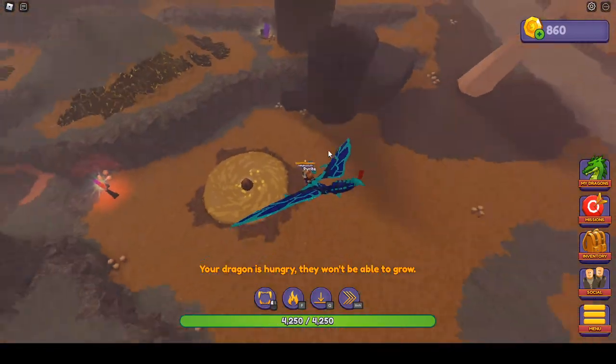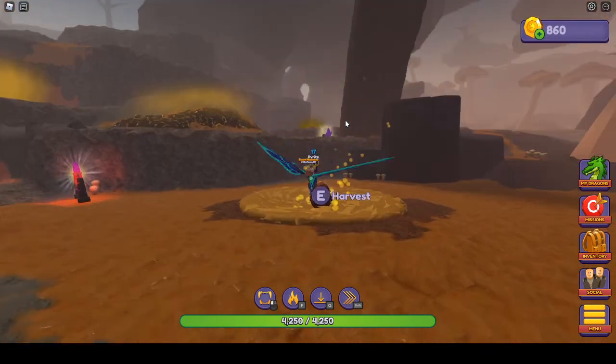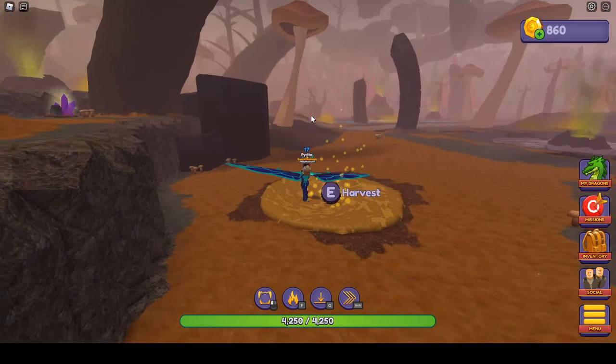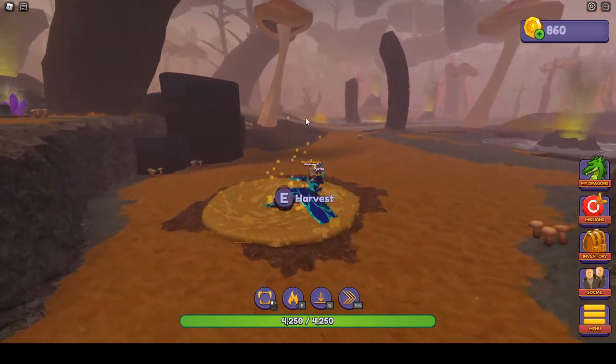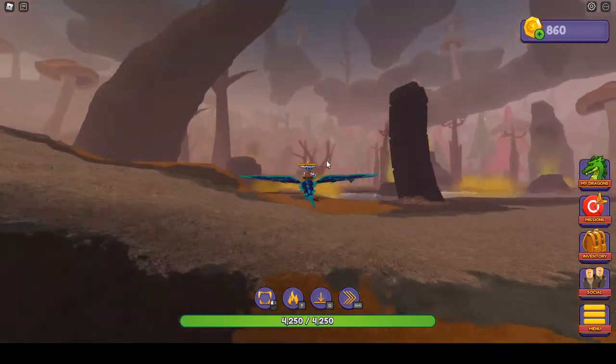From this nest to get to the second nest location, you're just going to look to the right. This is the direction we were facing when we came here — we're going to turn right. You're going to see some gas fumes next to this water; there's also a dead tree there. This is the second nest location.